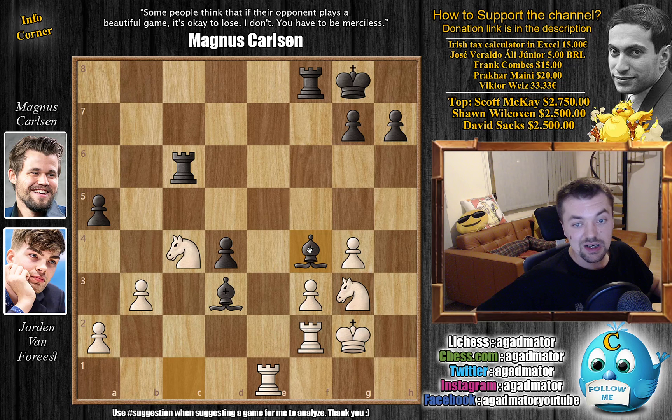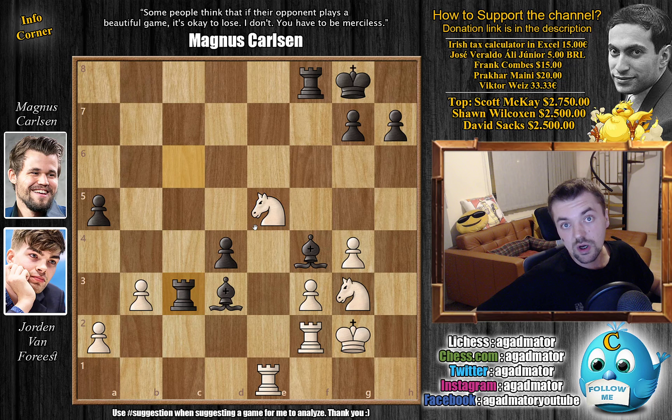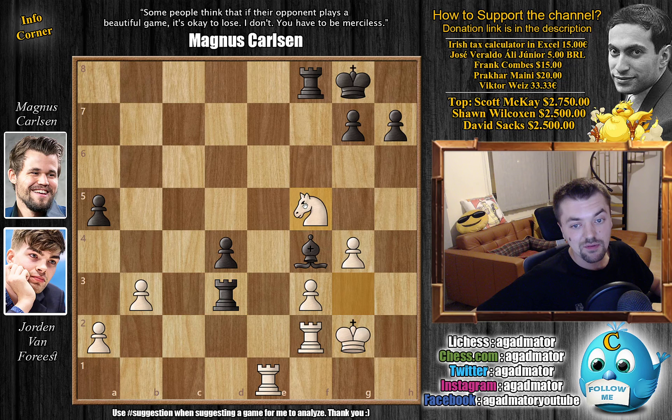After knight to c4, Magnus goes for bishop to f4 instead, and now comes knight to e5, attacking the rook on c6. And Magnus goes rook to c3 as the bishop on d3 is under attack as well. Rook to c3, and then Van Forrest picks off one of the bishops. So knight captures on d3, rook captures on d3, and now knight to f5. And here again, a very interesting moment — Magnus plays g6, kicking back the knight. And here he's asking: do you want to capture on d4 or not?